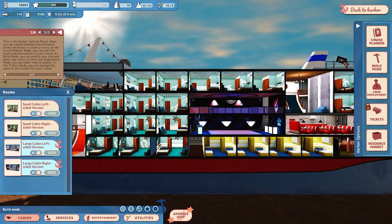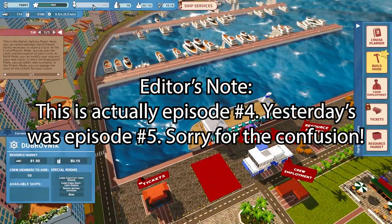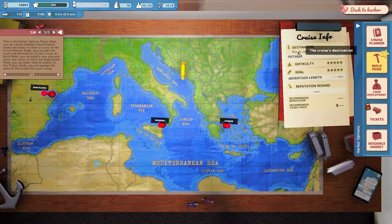Hello YouTube, I am Pinstar and this is Pinstar Place Cruise Ship Manager episode 4. We are here in port — where are we again? It doesn't tell me. We're in this place, Rio... is that South America? I guess that's where we're going if we don't choose any place, but anyway we're in sunny this place.